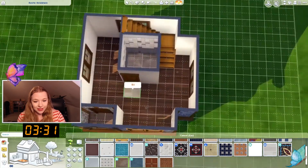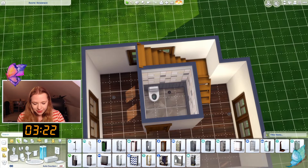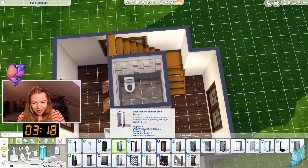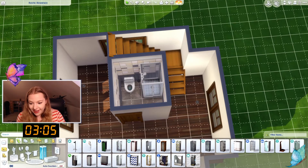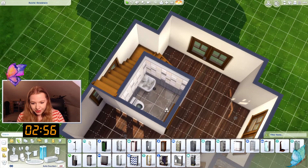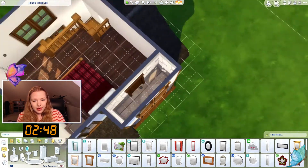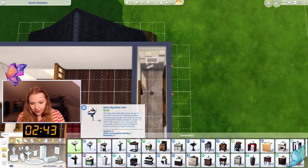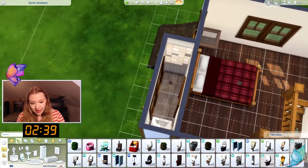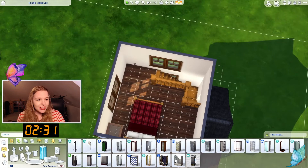I only have a little more than two minutes left and there's no time for matching wood tones, sorry. This makes me think the 10-minute build challenge would be absolutely impossible in The Sims 3. Oh no, my game is lagging — I need every second! I just lost so much time because of lag. I need the university shower, otherwise this won't be functional. Mirror, mirror, mirror. The shower is going to be inside the windows but I don't care right now.